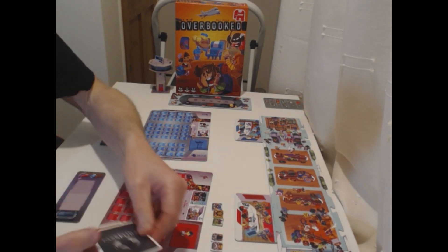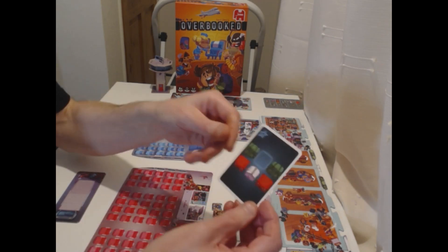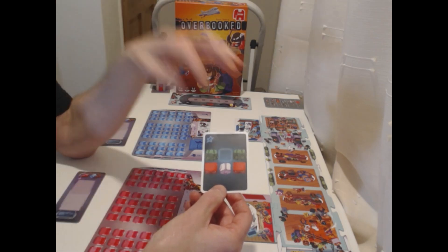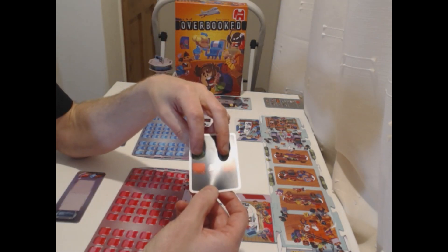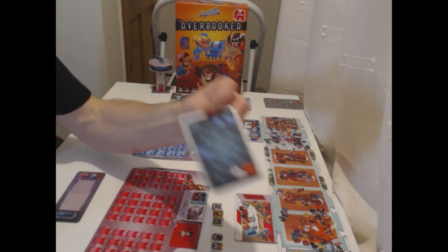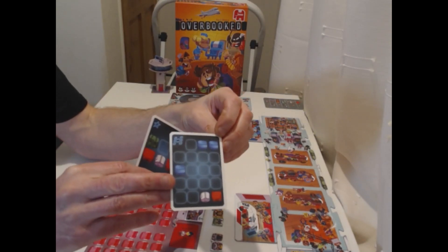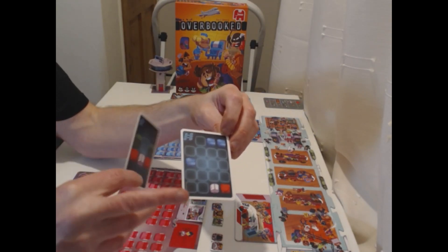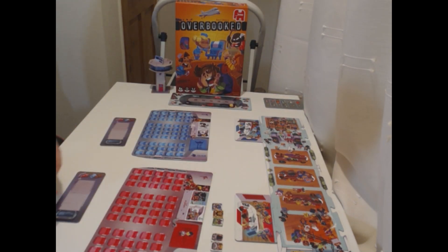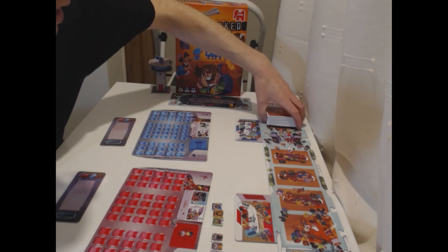You then have passport cards and there are two sorts. The majority are orange — orange is how people want to sit. For instance, here you've got a green, a green, a red, a red, and a white — so that is two OAPs, two lovers, and a child in between. There are also black passport cards, which are exactly the same as the orange ones except they're more difficult to sit. They generally have more squares and you need to do more work to get people on the plane. The passport cards are shuffled up and placed on this side of security, and four are dealt out into the departure lounge.